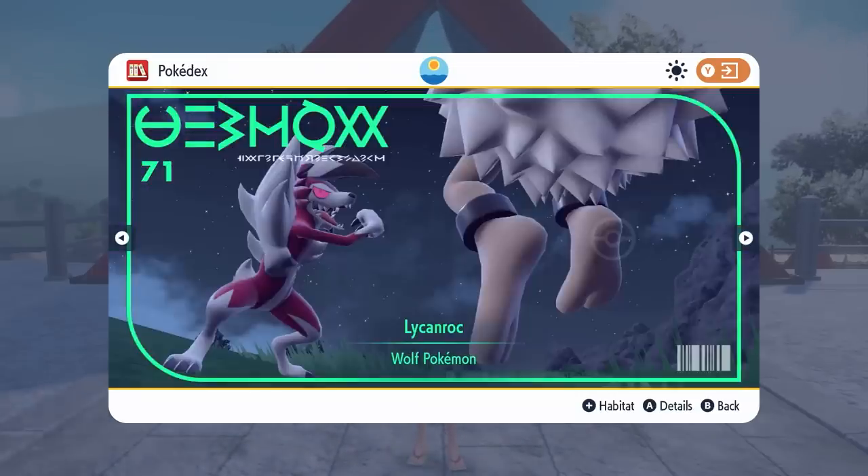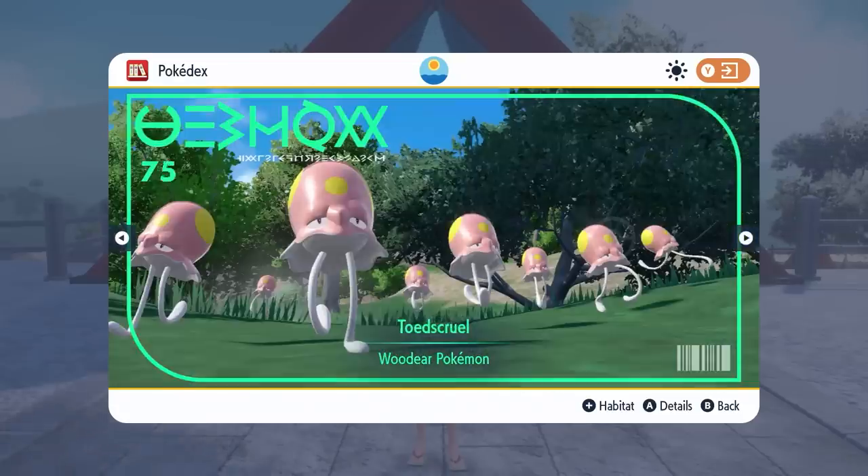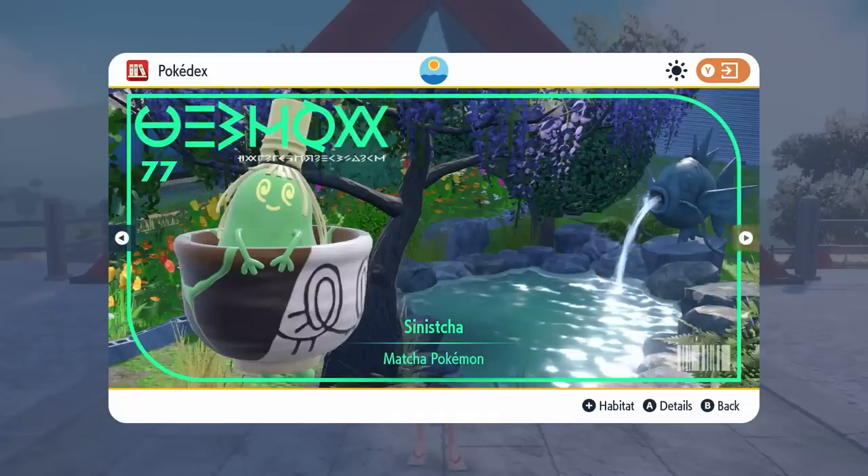Next up, we have the Rockruff and Lycanroc line, Skwovet, Greedent, Toadscruel, and then the brand new Pokemon — the Matcha Pokemon, Poltchageist and Sinistcha. These are two brand new Ghost and Grass type Pokemon exclusive to Kitakami and brand new to the Pokemon universe.